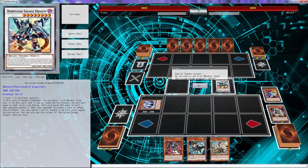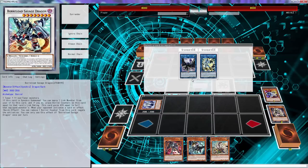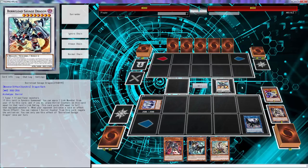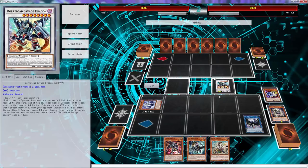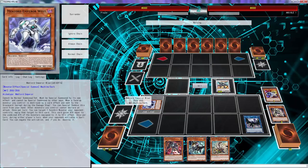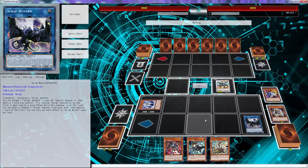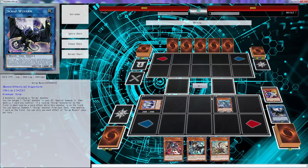We should probably throw some Dangers in here — all we need is an extra monster on the board. Why aren't we playing Dangers? We should definitely do that. We have two negations, we have a spell negation, and we also have a catch-all negation. We should just throw a Danger in here.